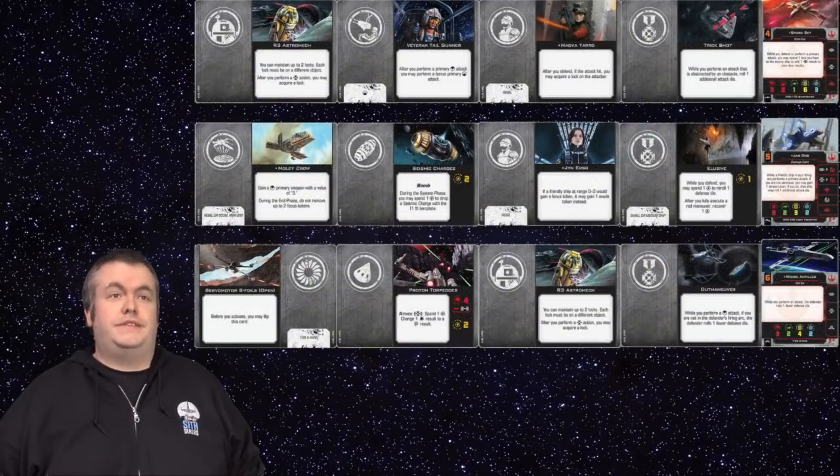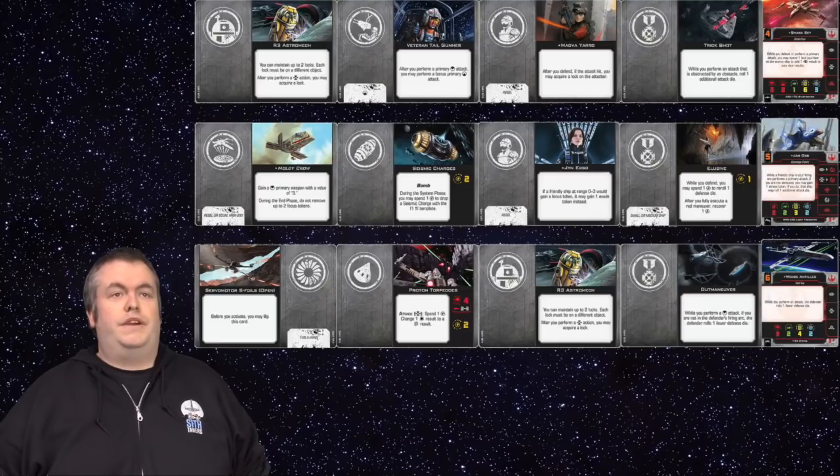The list I'm flying today is Wedge in the X-Wing with S-Foils, R3 Astromech, Proton Torpedoes and Outmanoeuvre. I also have Kyle Katarn in the Hawk with Jyn Erso, the Moldy Crow, Seismic Chargers and Elusive. With them I'm bringing Shara Bey in the Arc with Veteran Tail Gunner, Magva Yarro and Trickshot.